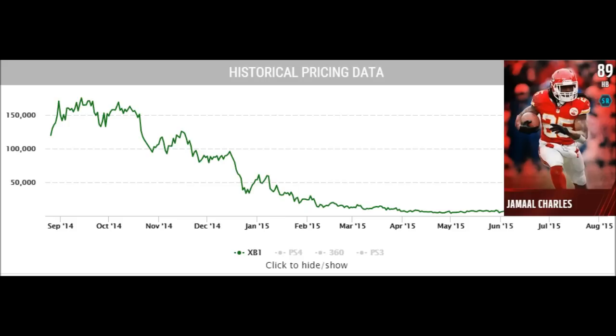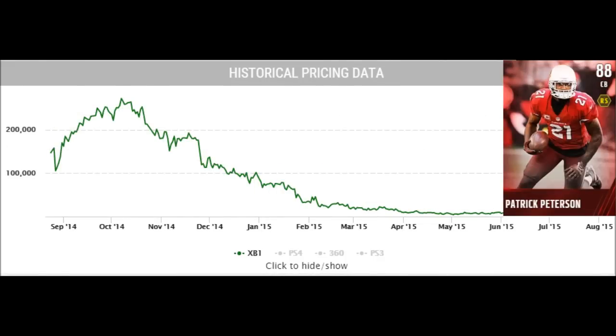Running backs like Jamal Charles may not be something you really want to invest in heavily, because someone's going to break off a big game in Week 1, 2, or 3, and your 88, 89, or 90 overall running back just isn't that highly rated anymore when a Team of the Week 91 comes out. His price will drop and you'll be able to pick him up for cheaper. If you get a card like this, use it for about a week or two, then definitely dump it and be patient.